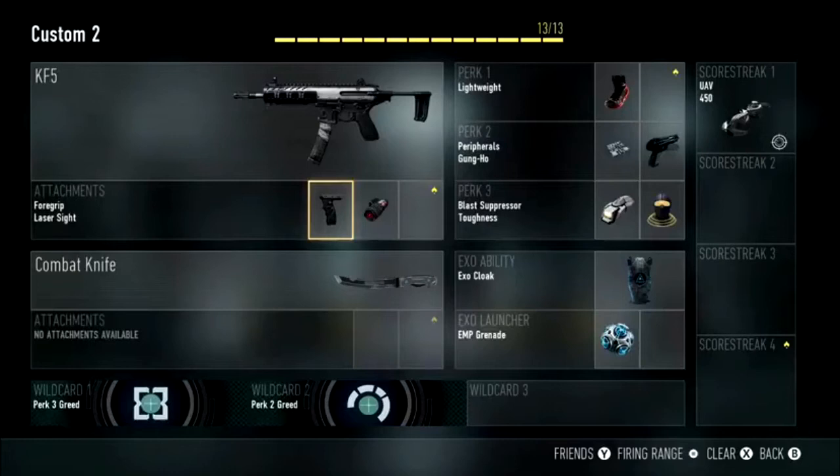This class setup is just kind of an example of what a rushing class could look like, and one of the things that has worked really well for me. As you can see, I have chosen 5 perks using the Perk 3 and Perk 2 Greed wildcards, so I've spent 2 points on wildcards.